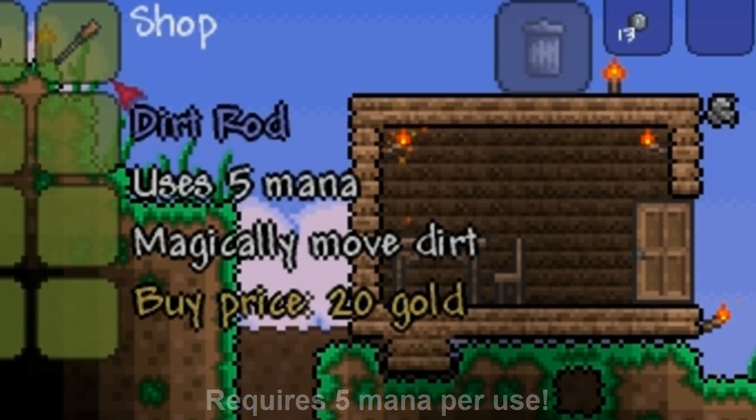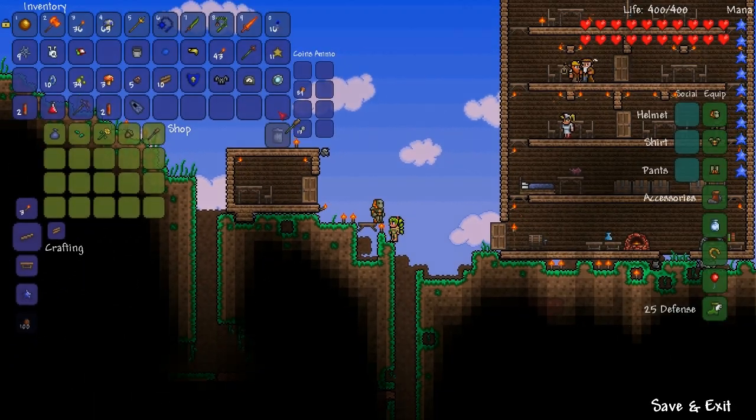To purchase the Dirt Rod you will need 20 gold coins and the Dryad in your house. To get the Dryad you will need to have killed any boss on the map you are currently playing on.